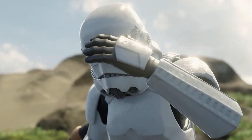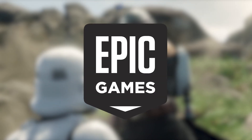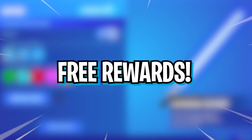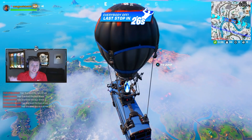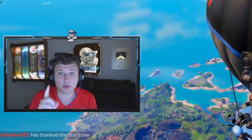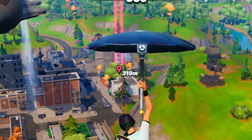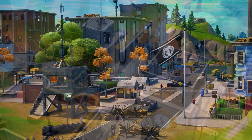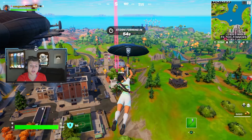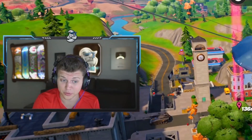Jumping straight into it with the first thing in-game I want to showcase before we show what Epic Games has now announced, with cool new features inside this Star Wars update. Here's where you need to go to claim this free reward now inside of Battle Royale for a limited time. Make your way on over to the entrance of Tilted Towers — this is where you will need to begin to unlock this free reward.